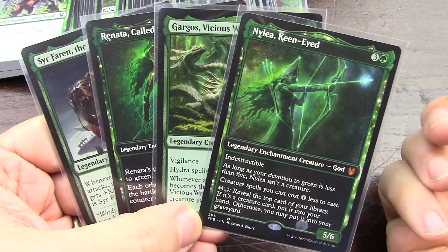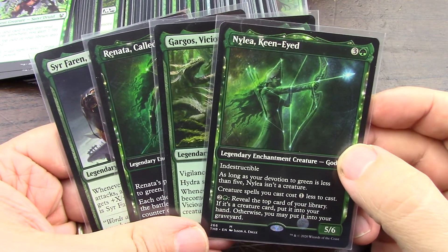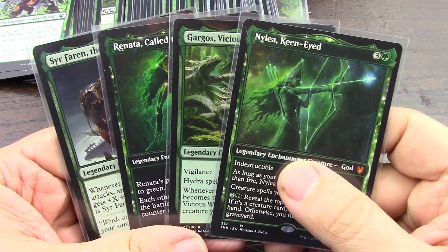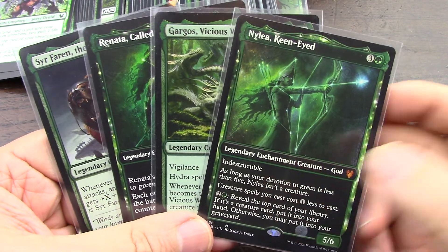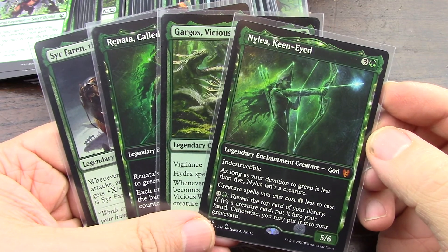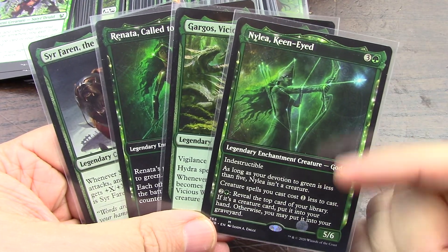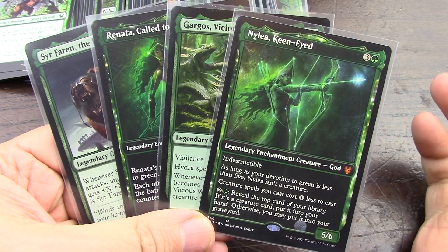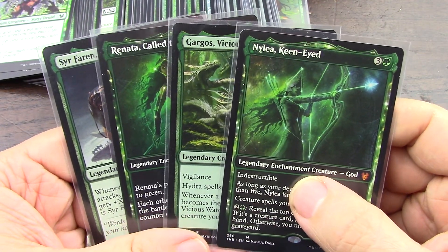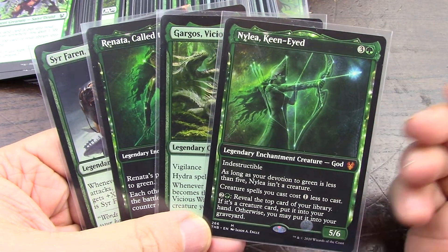I'm kind of puzzled with Theros II. I don't know what the designers were thinking — the set is kind of like the devotion set without devotion. I played a ton of Theros devotion, every color. My main deck for a good two years as a casual player on Magic Online was a mono green deck in modern that was just beastly — a ton of fun with Nykthos and the whole nine yards.